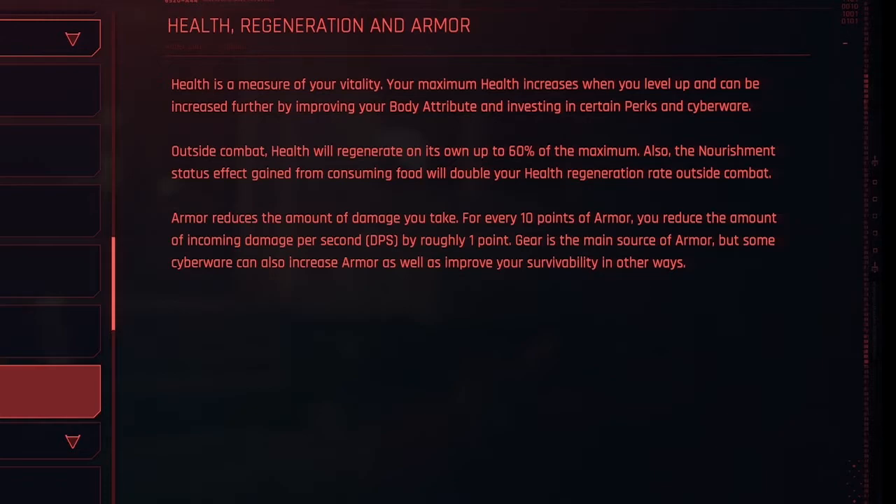Health regeneration and armor. Health is a measure of your vitality. Your max health increases when you level up and can be increased further by improving your body attribute and investing in certain perks and cyberware. Outside combat, health will regenerate on its own up to 60% of the maximum.